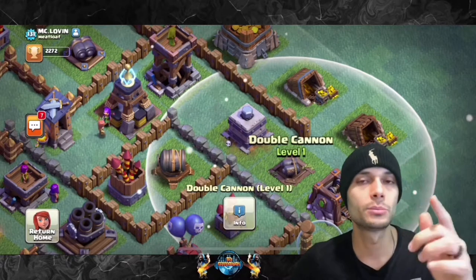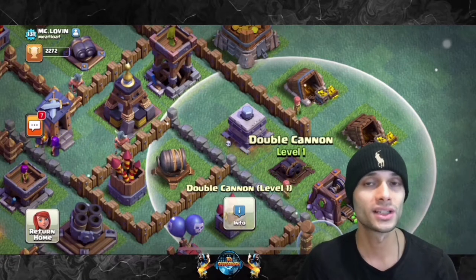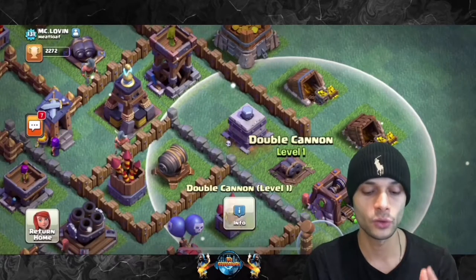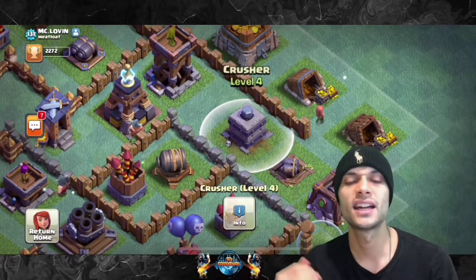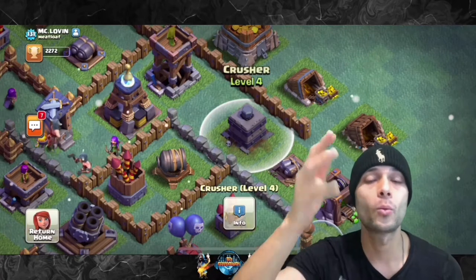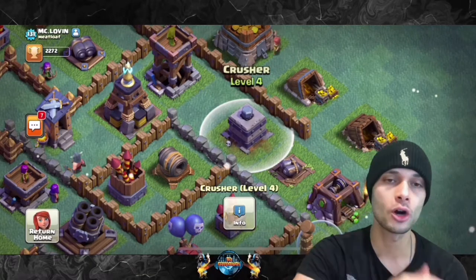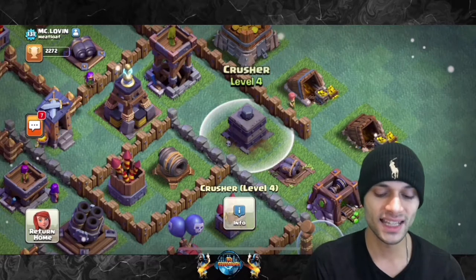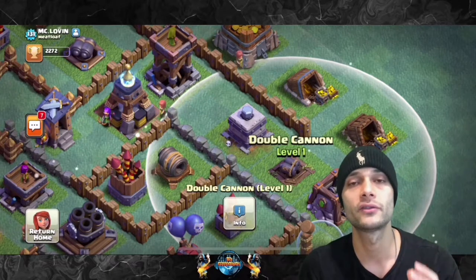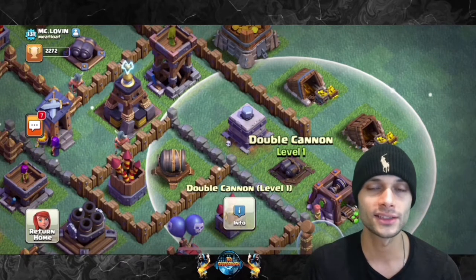This double cannon being out front isn't giving you that much value. It is a very strong defense, but once it goes down that's it — and it doesn't have that much health. Now imagine what would happen if you had this double cannon behind the crusher. The enemy comes in, goes at the crusher, and while that's happening, your double cannon is going to blast whatever is in the crusher's zone. If you move this double cannon back a little bit behind the crusher, you're going to get so much more value out of it, because the longer the double cannon stays alive the more damage it shells out.